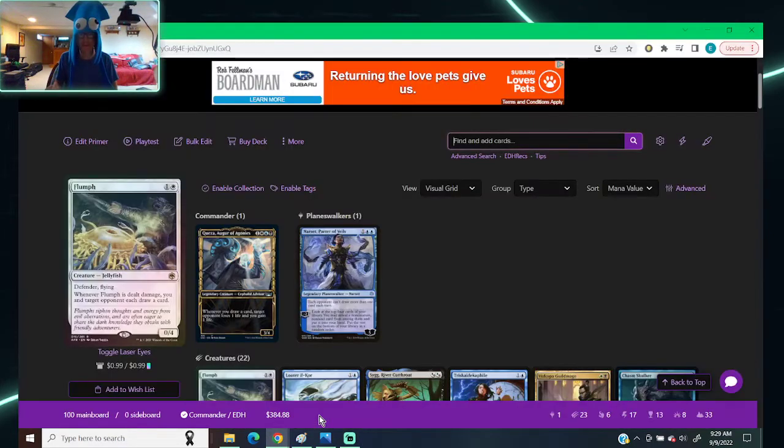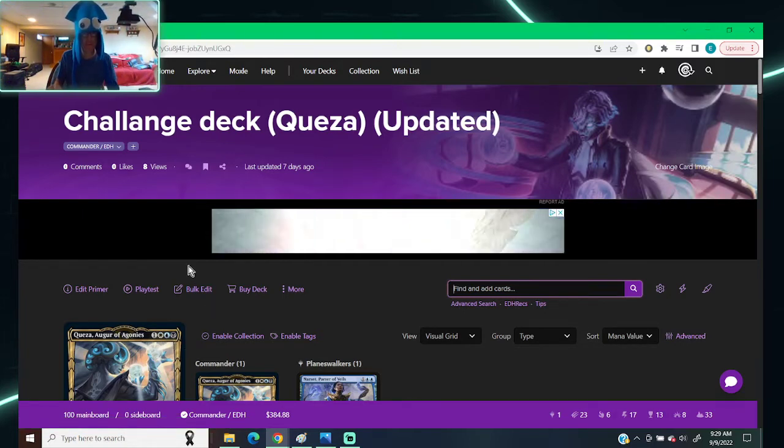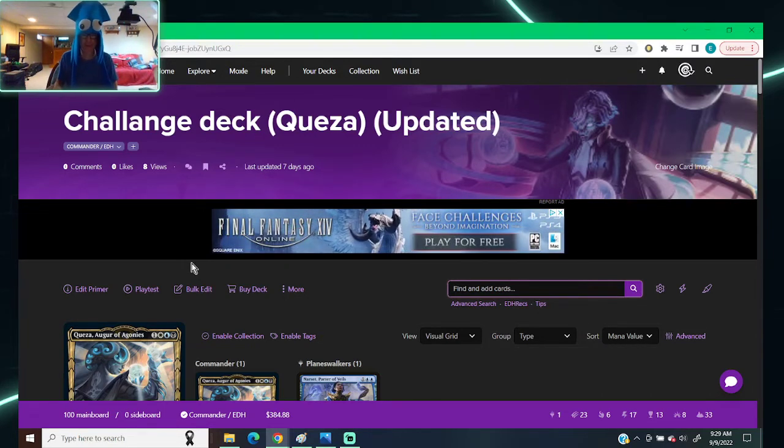Hey guys, back with another video — this is probably gonna throw you off but I am wearing my squid hat for this video to talk about the update for Quasa. If you guys haven't seen my video, I took the pre-con that was in these colors from the set, took $40, upgraded and changed the deck. Also, apologies if I'm looking around or doing stuff — I have it up on my screen and also ADHD.